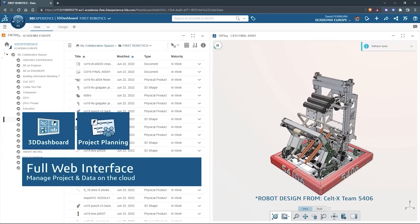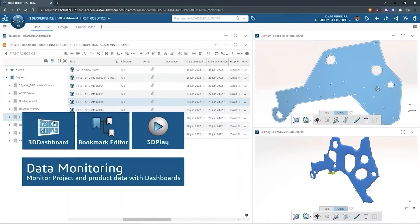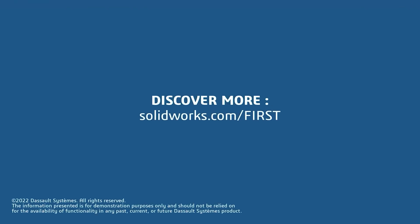SOLIDWORKS is free for FIRST teams. Over 80% of US engineering schools and 370,000 plus companies use SOLIDWORKS to design great products. SOLIDWORKS can help you design a great robot on desktop or on the cloud. Go to solidworks.com/first to register your team.